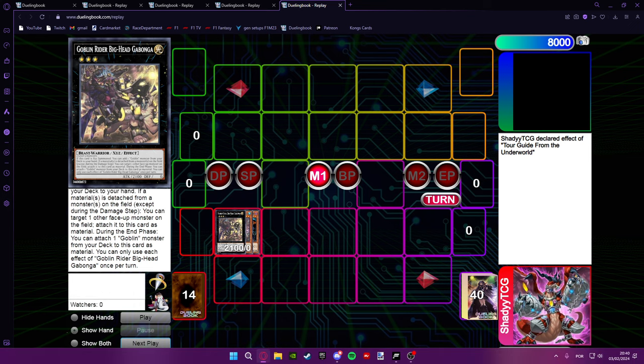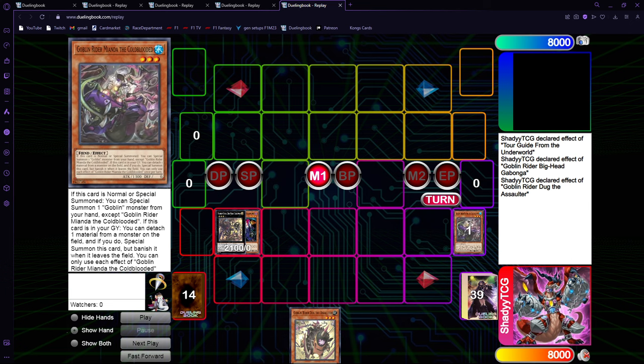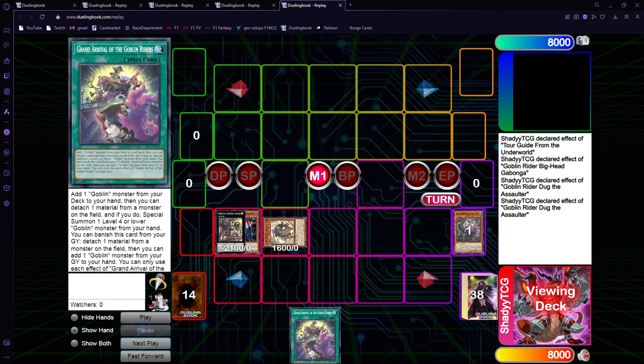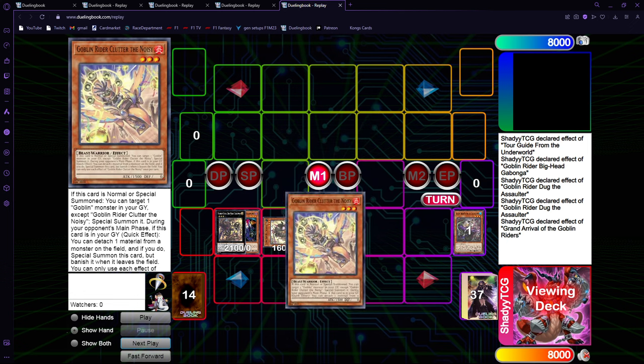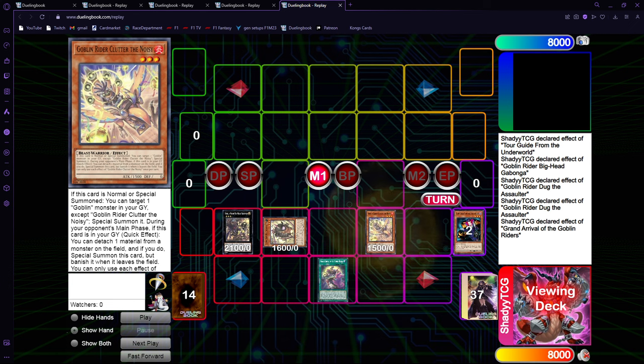Gabonga, when it's summoned, searches for the Goblin Rider Doug the Assaulter, which is really, really nice, because now you're going to activate its effect. To detach a material, you're going to take the Meanda and summon the Doug. Doug on summon is going to add the Grand Arrival, which is simply nuts — it's going to special summon a goblin monster from your deck because you control Gabonga. So yeah, you can just search for Clutter the Noisy, and then detach to special summon it.